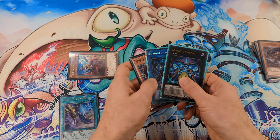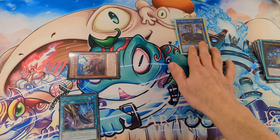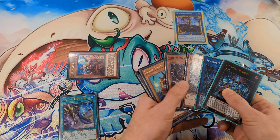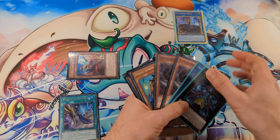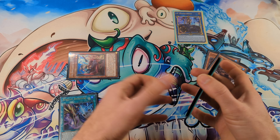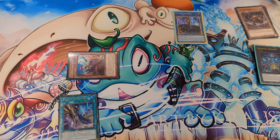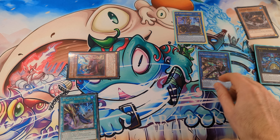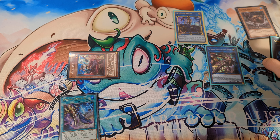Now link off Gigantic Sprite and Nimble Beaver into IP Masquerena. We have beasts in the grave for Kit — Nimble Beavers are beasts — so we can banish them for Kit and special summon Farajit from the extra deck.